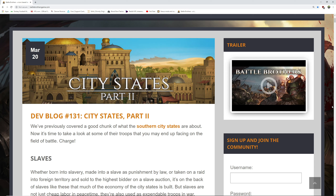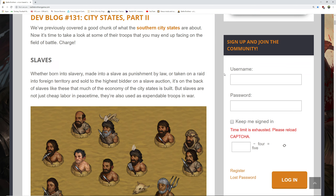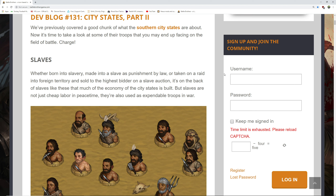Hey guys, welcome into the Pugger Reborn channel. We are checking out Battle Brothers Blazing Deserts DLC's new update here, the dev blog update 131 City States Part 2. We were of course waiting for that and here it is today. If you're looking for my thoughts and opinions, that'll all be at the end of the video — check the link below and the description for the timestamp. So without further ado, let's get into this and see what's going on in this dev blog.